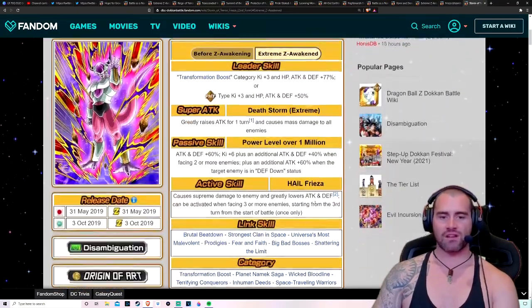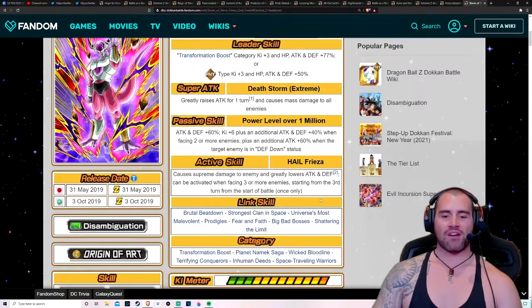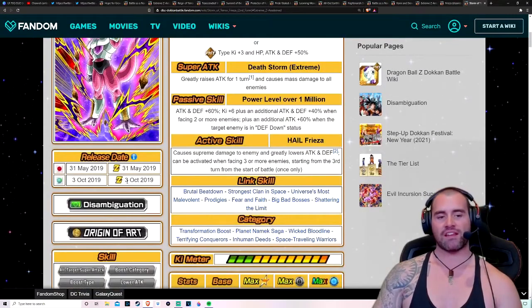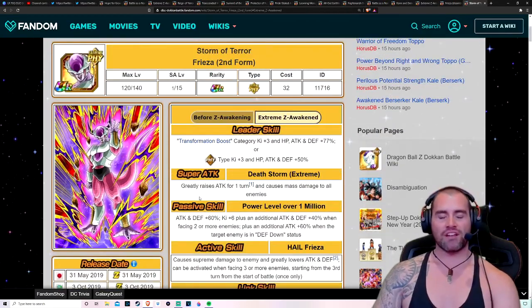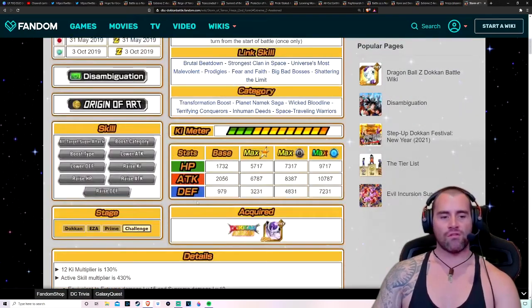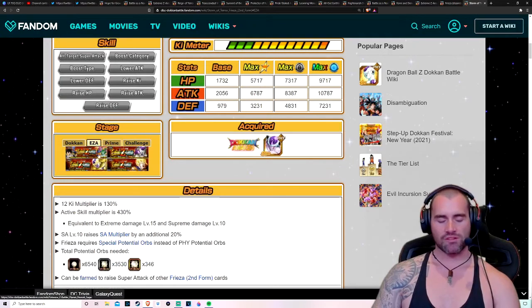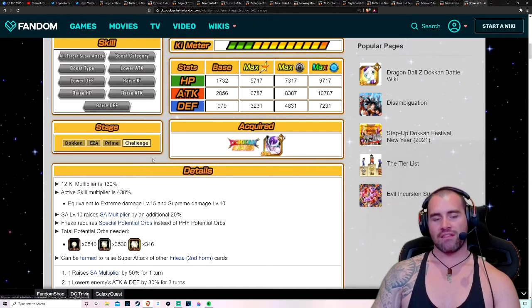This Second Form Freeza is really, really good. He's an AoE unit and I'm still to this day really, really impressed. He only came out October 3rd, 2019 for Global, so it's still fairly fresh. You don't need him for any sort of challenge events — you can see that we can take him into all of the Prime Battle events, and you can see what EZAs he could possibly be used for in there. The challenge event is empty for him at the moment. Going back into the different challenges — the first was Super Saiyan Goku, the second was Freeza, and the third was Trunks.